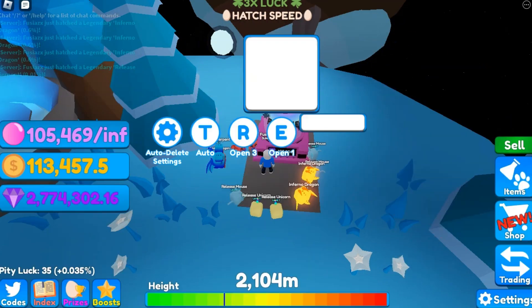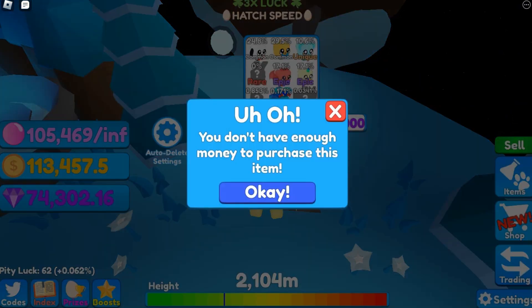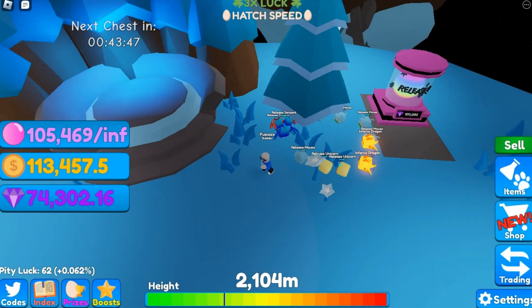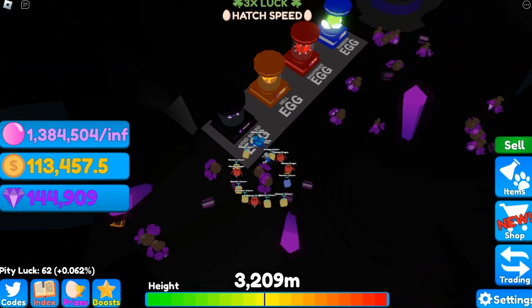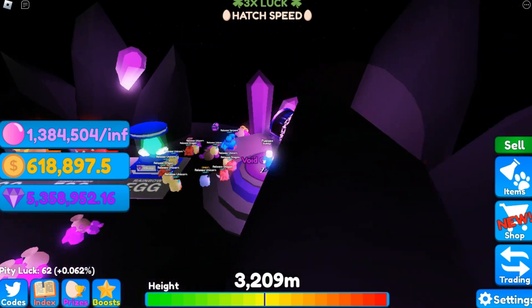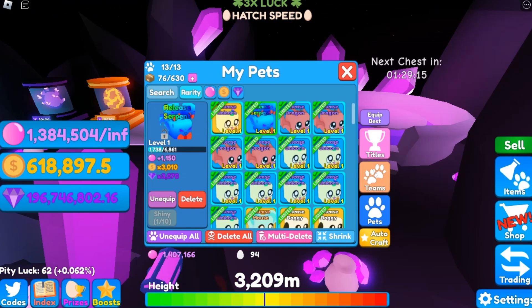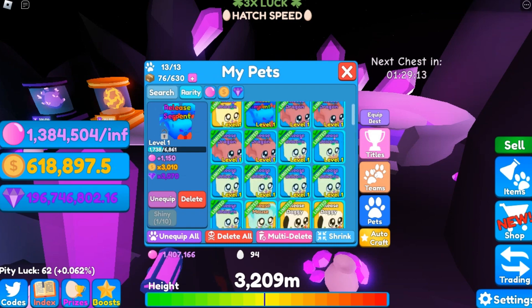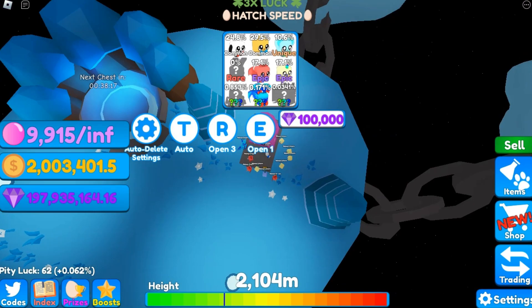There we go — the void. The gems we can collect here and the design is really cool. The eggs are the same as usual, and there's a void tissue too. We got lots of gems but the pets here aren't as strong as the release pets, so they aren't worth grinding for the price. I'll hatch right now and see you guys once I get all the legendaries.